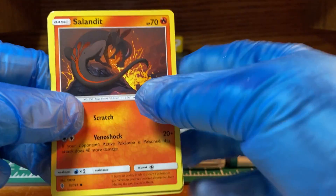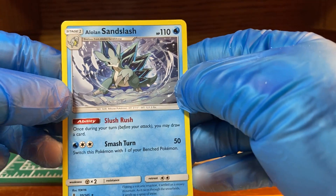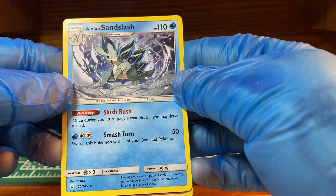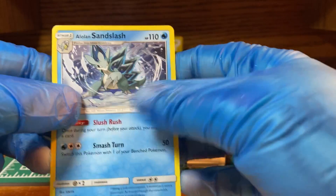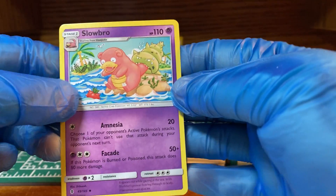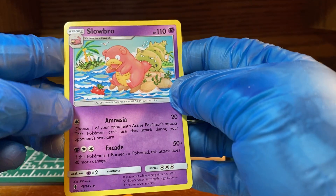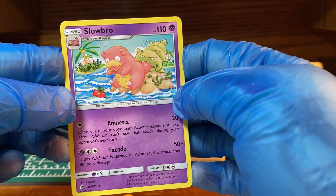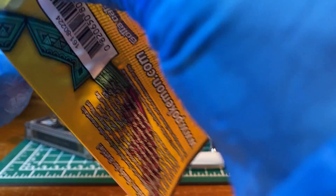Got this one already as well. Sandslash — that looks cool. Slowbro — that's a great card name. Okay, and last pack.